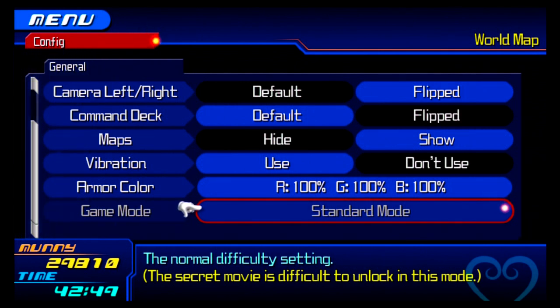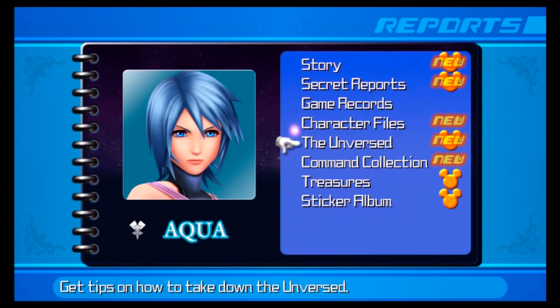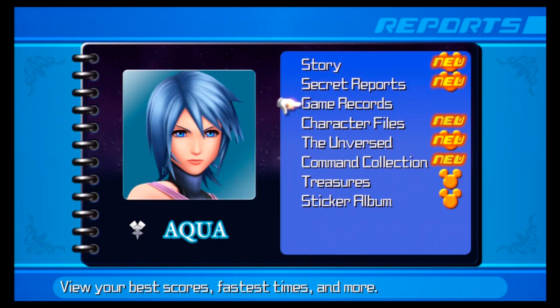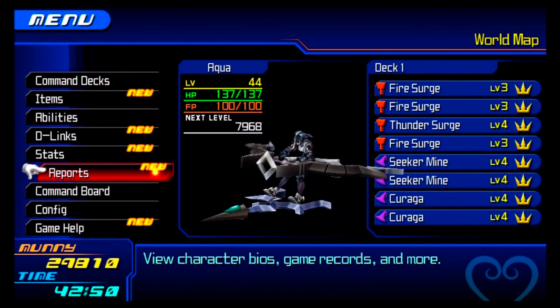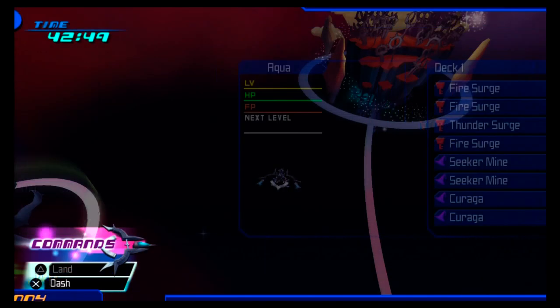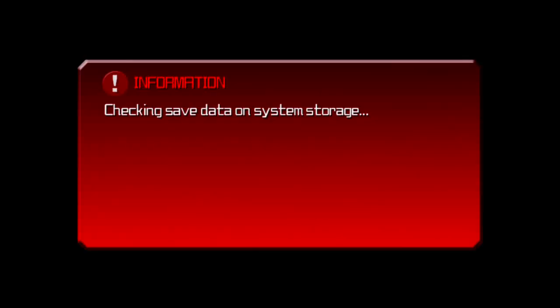100% does not require — that's on the easiest difficulty now — you have to 100% it with every character. On Standard Mode, I believe you just have to get... Reports. See, this is my Aqua, this is my main. I finished the Sticker Album, Treasures. I haven't done the Command Collection. I've done Unversed. I haven't done Files, Game Records. There's still a bunch of little things I haven't done with Aqua. I've played less with Ventus. Barely anything with Terra. All I've done with all three characters is nothing. Aqua is the one I've progressed the most with. I still have not beaten the final boss, if you're watching my Let's Play.